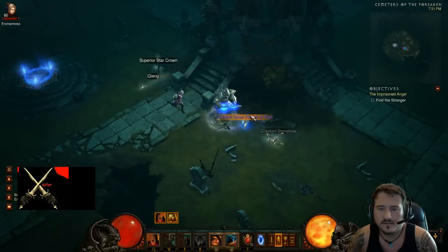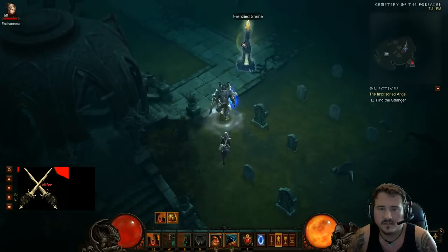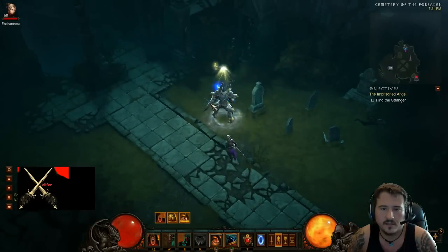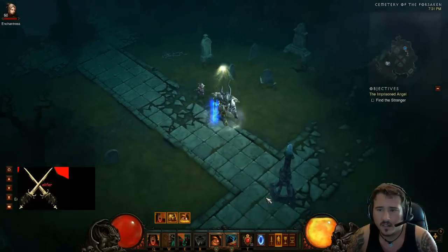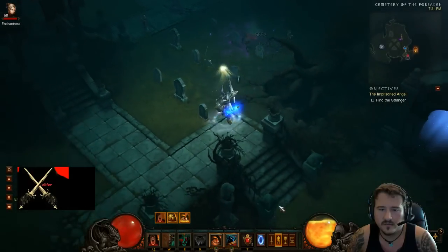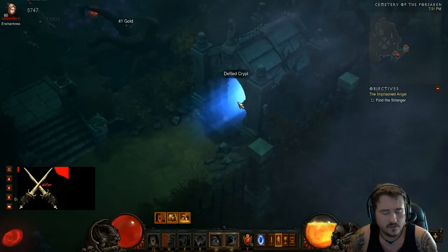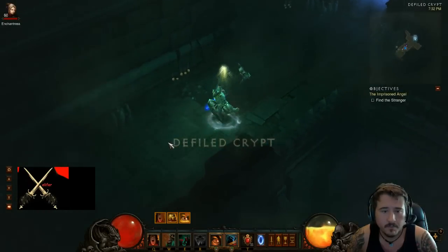Go pick this stuff up and then move on to your next pack. This is a Butcher run that I'm doing. Normally you start at the cemetery, get a stack, go to the ones nearby, run a couple of these dungeons, and look for blue packs and yellow packs. Get it up to five stacks and then continue towards the Butcher. This is the way to get rares.